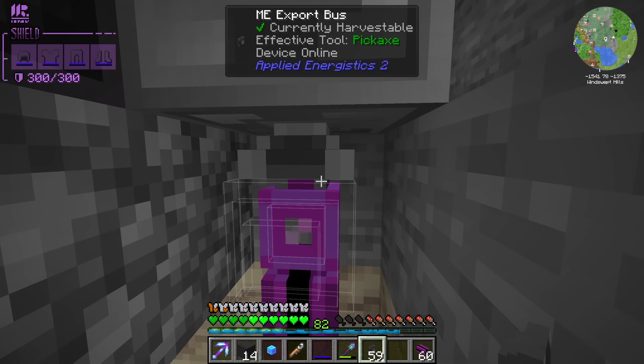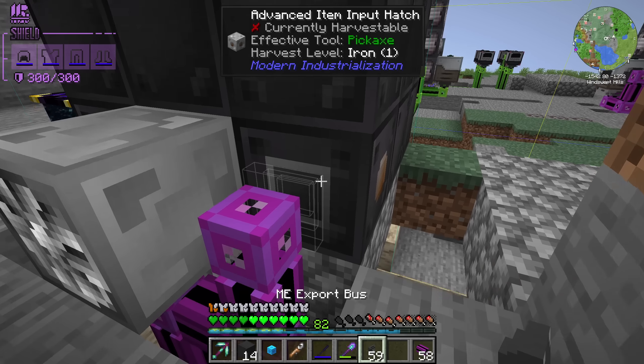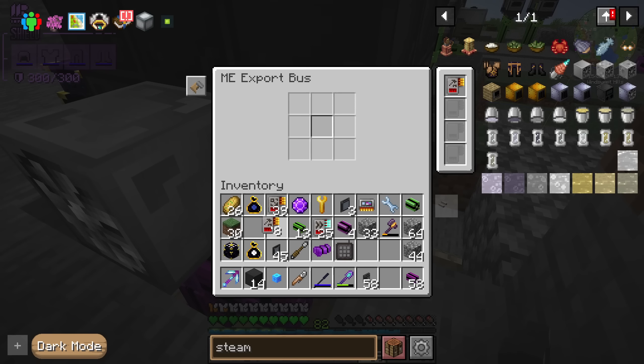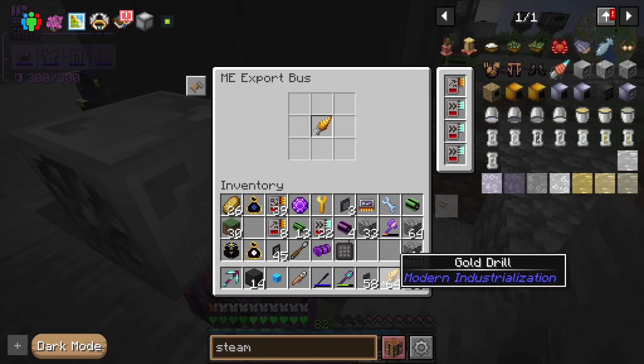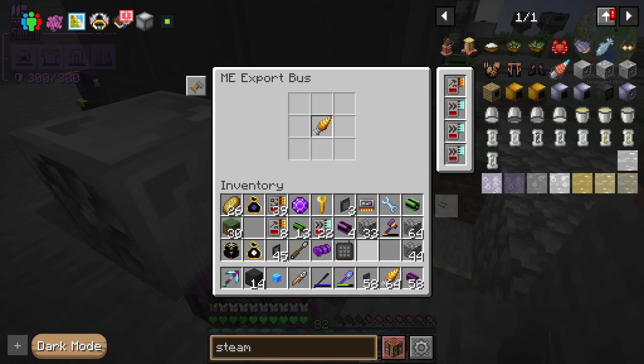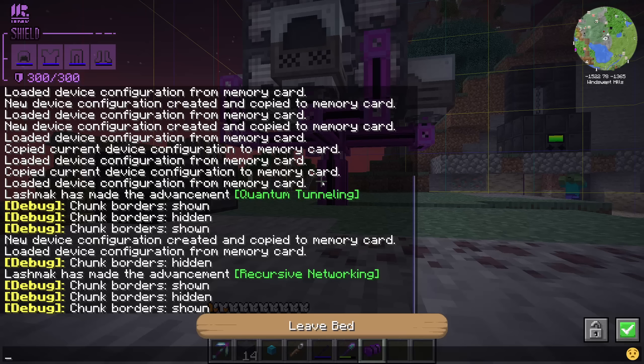Since we have a connection to our main base we would be able to export steam — yes, very slowly. One more thing we can do is have another export bus with a crafting card and just auto craft and export drills. Everything automatically goes into the entangled chest, and most importantly we add the upgrade so it works faster. I hate mobs.